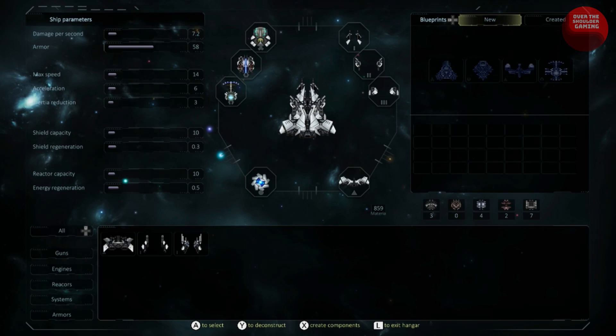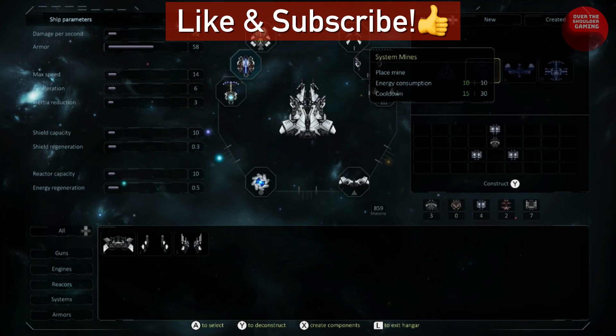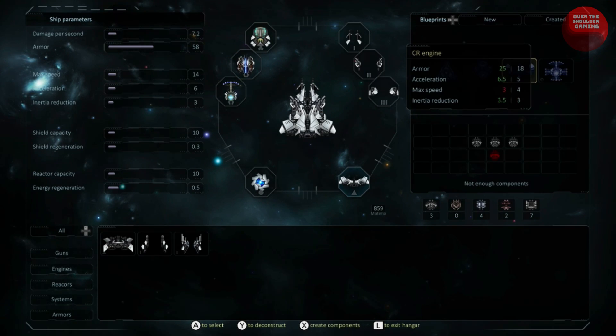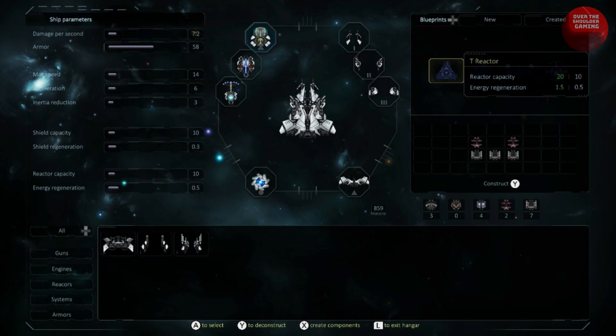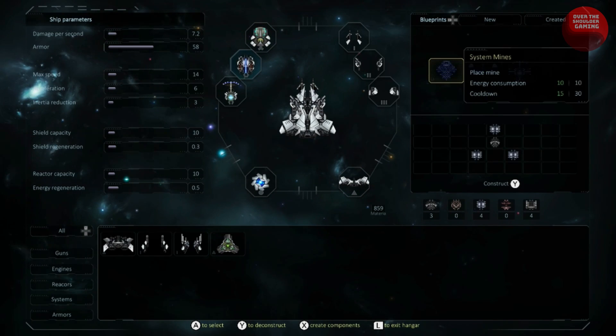After every mission you get to upgrade your ship with components and materia that you've collected. This is where the roguelite elements come in — you can spend your materia to craft components to upgrade your ship in multiple ways: new guns, engines, special weapons, and armor, making you more formidable in your next mission. I initially had a hard time with the upgrade menu as I found it confusing to navigate, and I had difficulty crafting and equipping parts. But after much trial and error, and spending materia by mistake on things I didn't need, I finally got a grasp on how to use it.